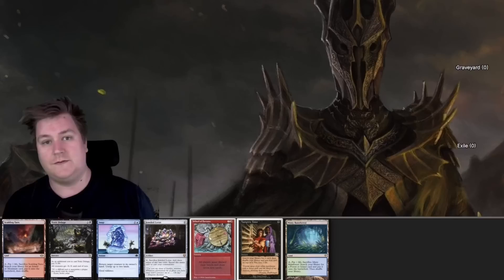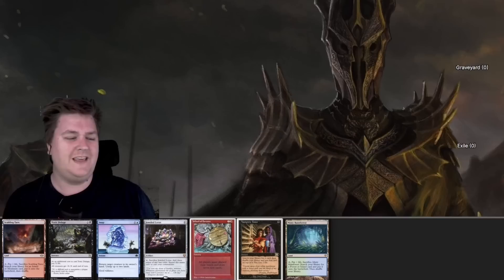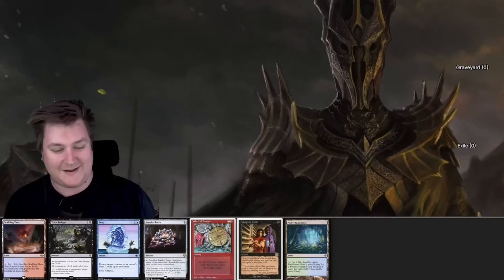I think he'll actually grow really quickly. Then we have kind of a double wheel on turn 3, which is actually pretty strong — we can Wheel of Fortune, cast all the value, then Sauron wheel. So I think this is actually a pretty strong hand. It's not perfect by any means, and we have a lot of draws to just make it better. So I'm going to keep this.